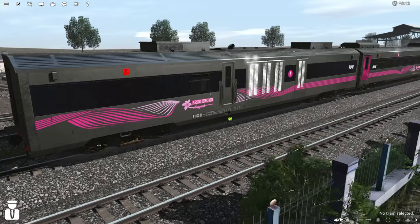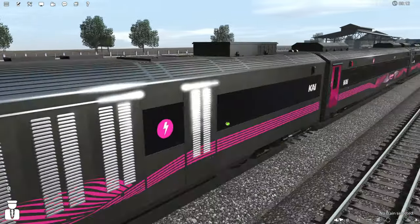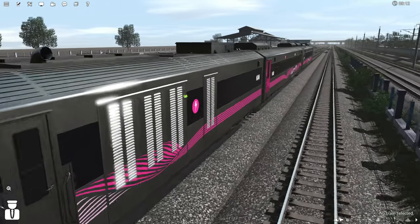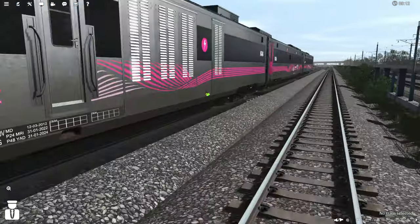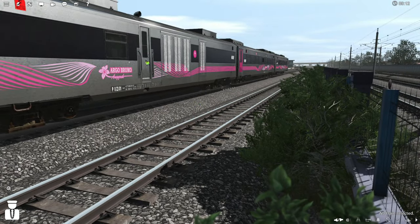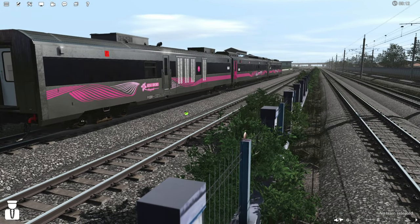Langsung saja, disini livery-nya itu livery terbarunya, dan disini sudah VBR. VBR itu apa? VBR itu kayak efek mengkilat-mengkilat seperti ini, jadi efek ray tracing sudah dapat. Dan disini sudah full interior, dari mulai kereta pembangkit, kereta makan, sampai kereta penumpang.